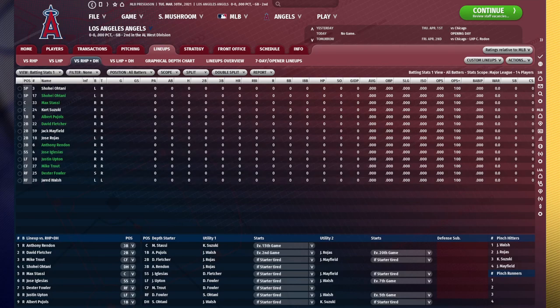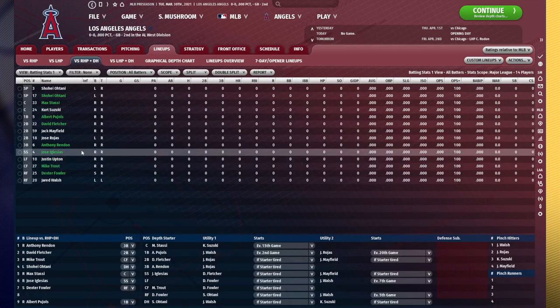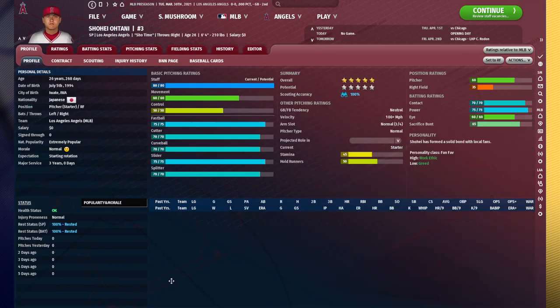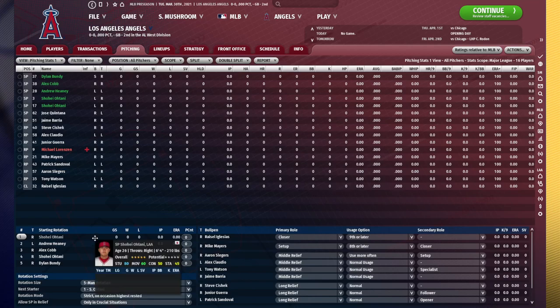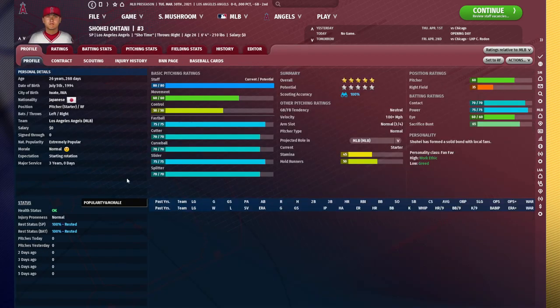Now we're going to add him to our lineup as well. Justin Upton is not very good — we'll pull him out and Shohei Otani will step in as our starting left fielder. The AI will automatically put Shohei Otani in the lineup when he's not tired, and it's going to automatically put him into the rotation when it's his turn to pitch. You do not have to worry about changing anything strategically to make sure that it uses him correctly. You do want to make sure that Shohei Otani is actually only playing when he is rested, or he's going to be at a massive injury risk.